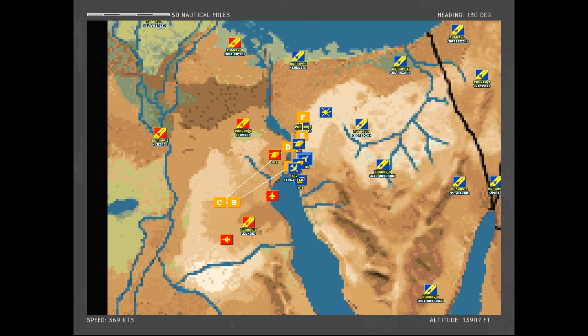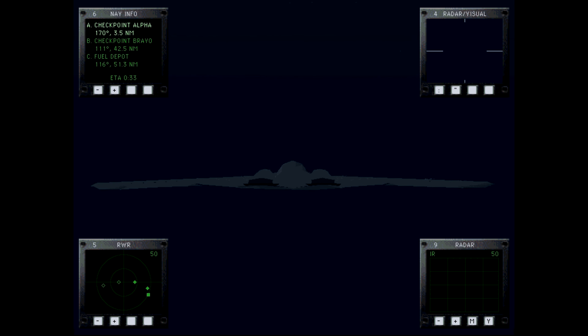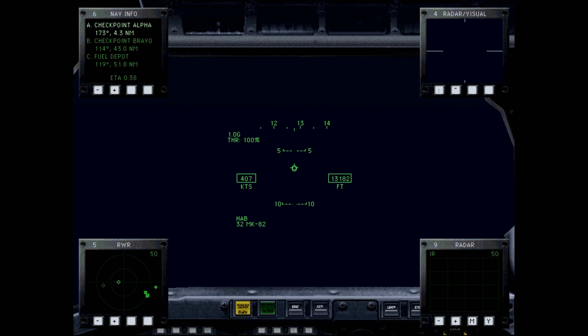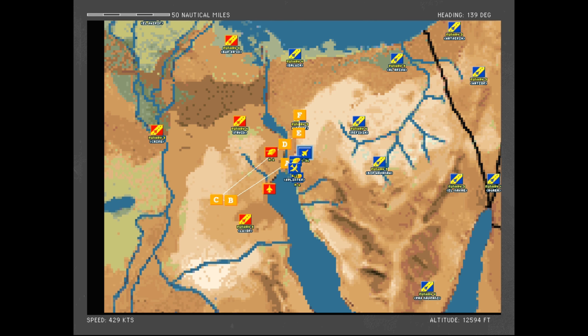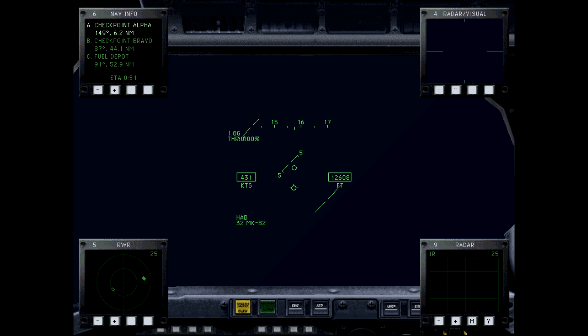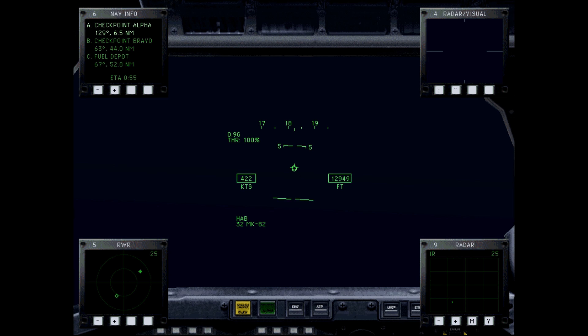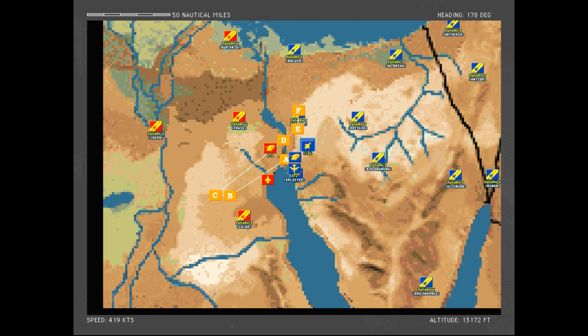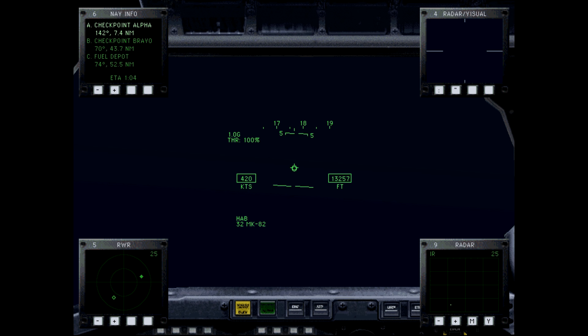Another thing I could do is hug the ground, but that will expose us to triple-A fire and they'll hear us coming. For now I'm just interested in the 25-mile radius and avoiding this guy. I'm a little disappointed the fighters didn't escort us — surely they could have spared a two-ship formation from Balooza to clear the skies of all these fighters. But I guess the real US Air Force is off doing other important things.